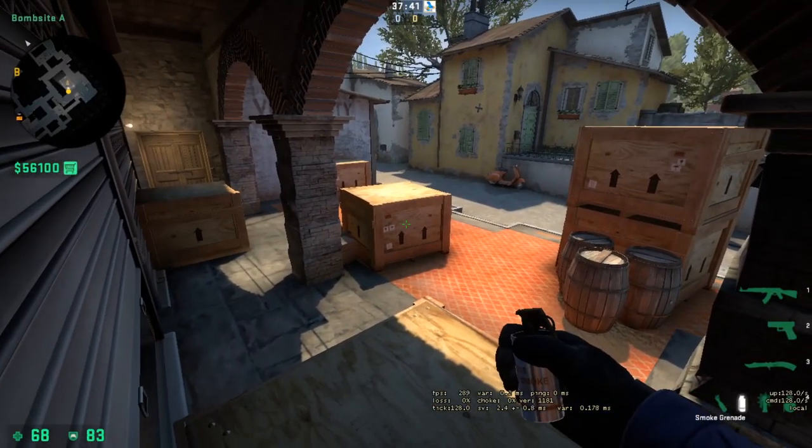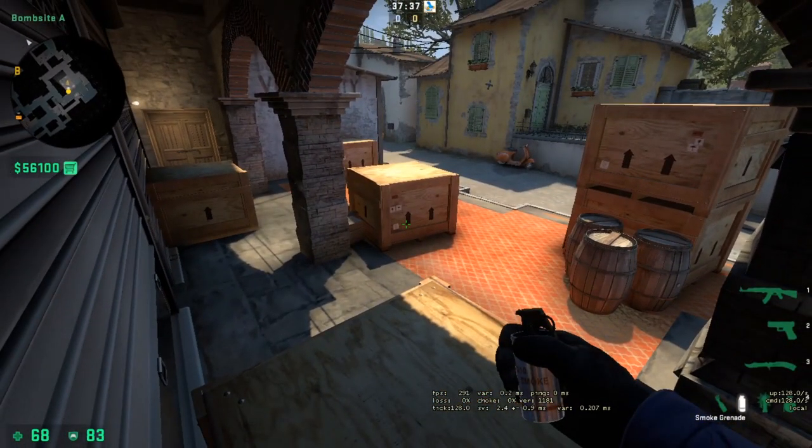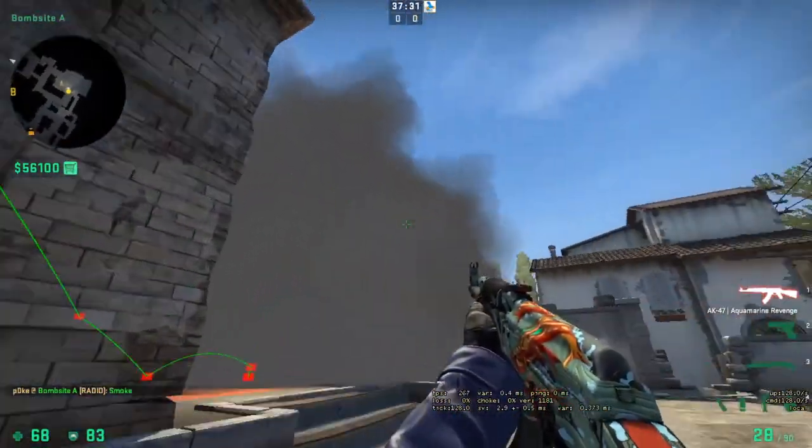Cool one-way smoke for the A site. Come up into this corner, find the bottom left of this arrow, and throw. Gives you vision into lane — it's really hard for the T's to be able to see you though.